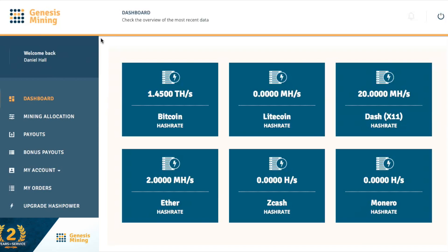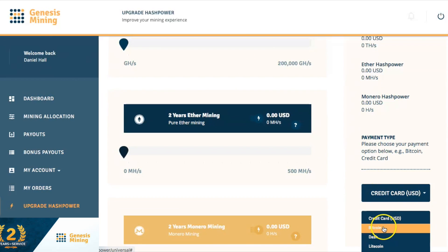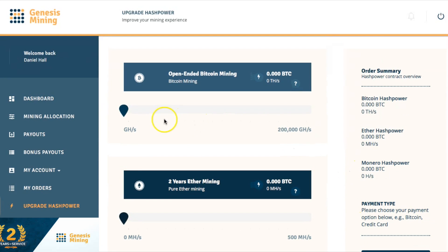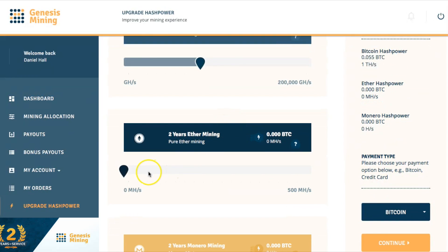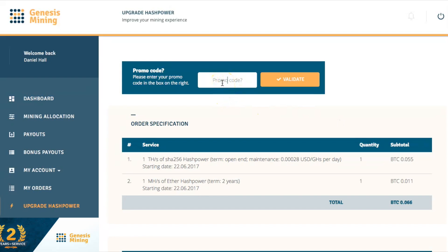Just returning the favor. You go down to hash power, click on hash power, pick how you want to pay. I'm going to pay in Bitcoin — get one tera hash of Bitcoin mining and one mega hash of Ethereum.